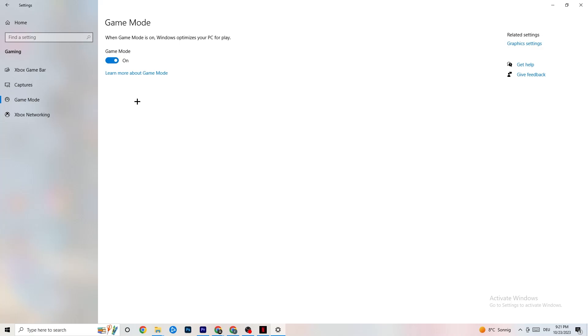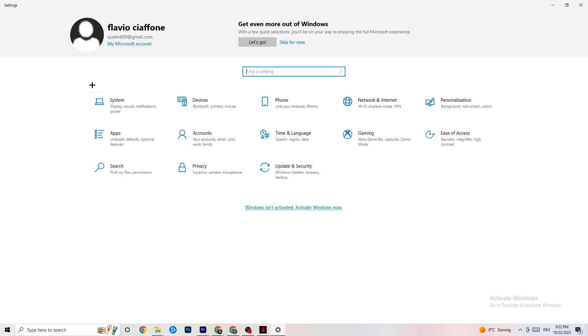Hit Game Mode next. This one is tricky — I can't tell you whether to turn it on or off; you need to check it yourself. Turn it on, try your game, then turn it off and see which works better for your PC.